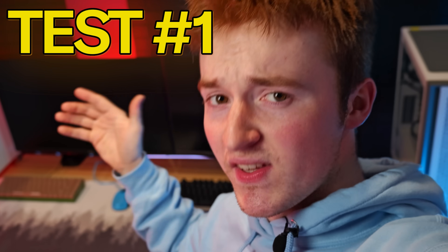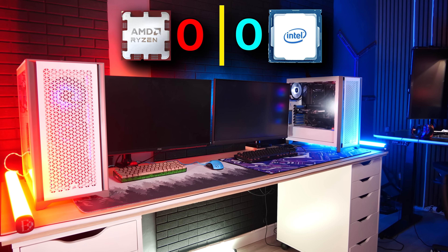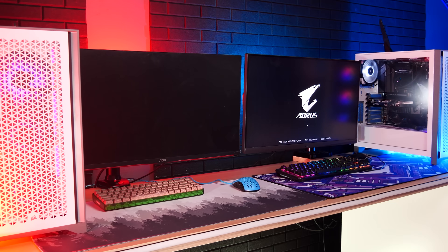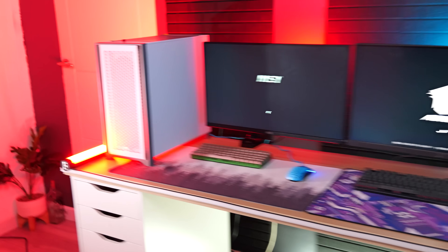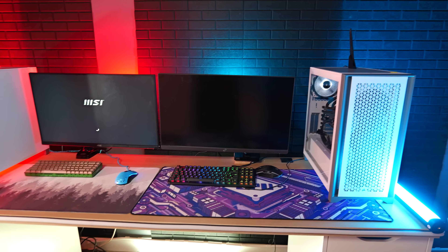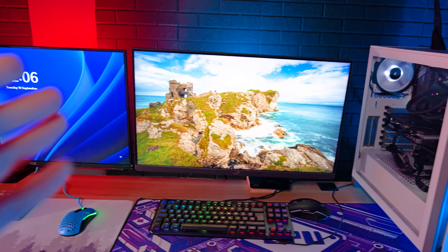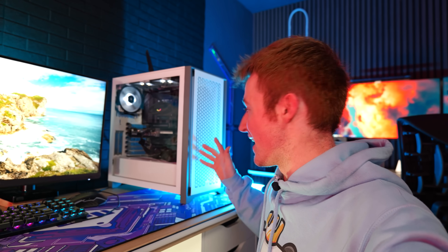Our first test is the boot-up test. Let's reach for the power buttons on both and turn these PCs on. Which one will turn on first? One of our screens just turned on — that's Intel! Intel's ahead. AMD's behind, but they can still do this. Intel actually booted up first, and a few seconds later AMD followed. The Intel PC was literally 10 seconds faster.